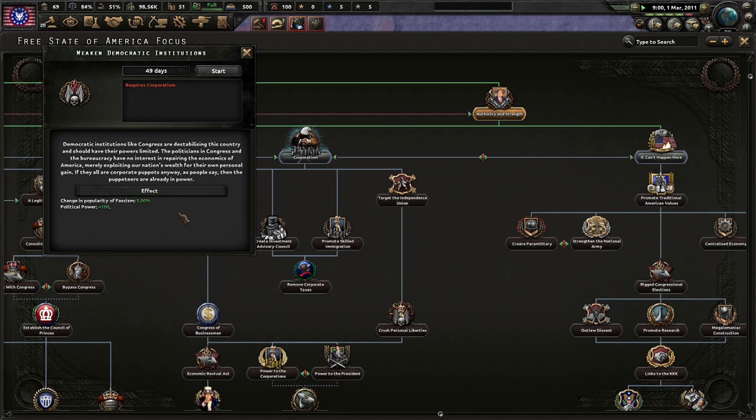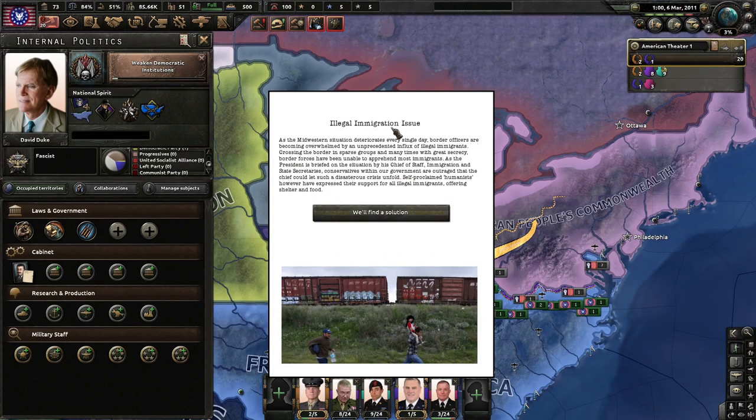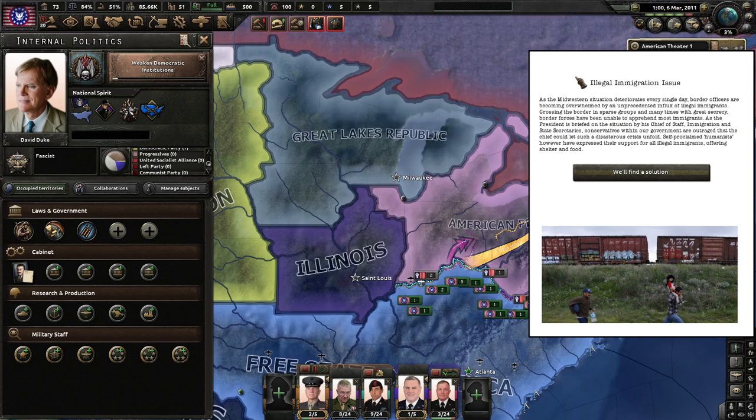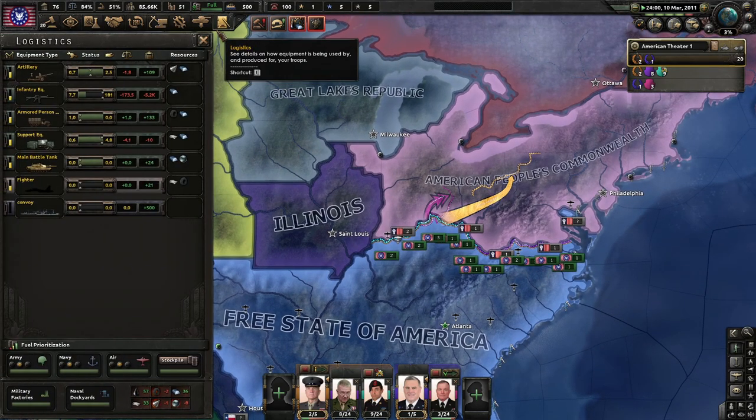Democratic institutions like Congress are destabilized in this country and should have their powers limited. The politicians in Congress and the bureaucracy have no interest in repairing the economics of America, merely exploiting our nation's wealth for their own personal gain. If they are all corporate puppets anyway as people say, then the puppeteers are already in power. Duke expressed his interest in corporatism — President Duke held a press conference to address concerns, working tirelessly to bring back jobs and the upper classes back to America. Opponents have called this outright support for fascistic corporatism. An illegal immigration issue — as the Midwestern situation deteriorates every day, border officers are becoming overwhelmed by an unprecedented influx of illegal immigrants.